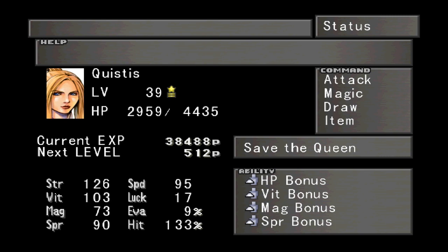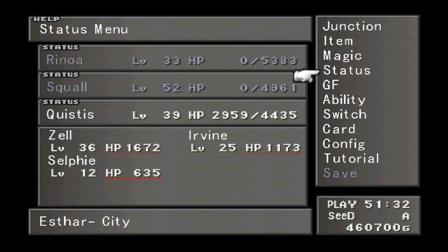You could make a point that with our junctions, there's no reason for spirit. However, the way I'm going to do it is: the girls are going to get HP, magic, vitality, and spirit. The guys, on the other hand, they're going to get HP, strength, vitality, and probably spirit. So that's three levels — it was super quick — so I'm just going to go ahead and gain the rest of Quistis's levels and I'll be back when she's almost at level 100.